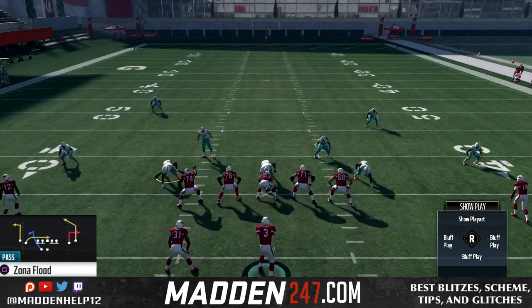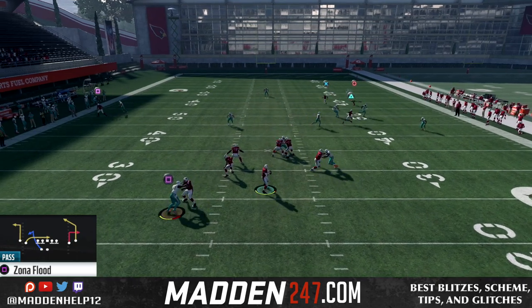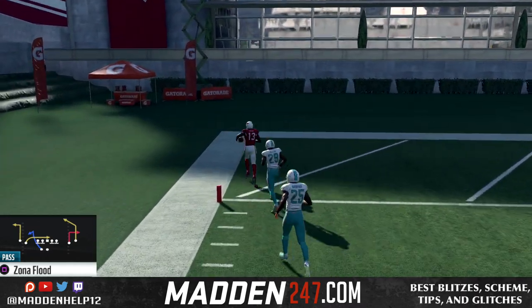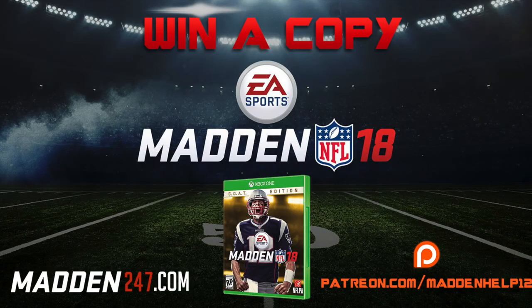I hope you all enjoyed this quick free scheme out of the Arizona gun spread formation. If you did, please be sure to leave a like, comment, share and subscribe to the YouTube channel for more great free content. Also go to Madden247.com for the full access guide, which includes all ebooks, offense and defense. And if you want to support me directly for only $5 a month, you can head on over to Patreon.com and get all the best schemes, weekly tips and the best blitzes in Madden.